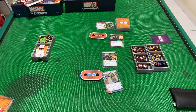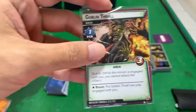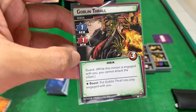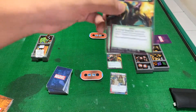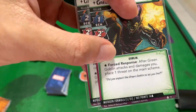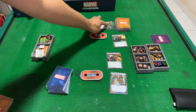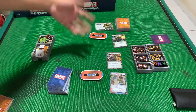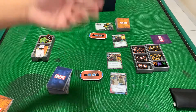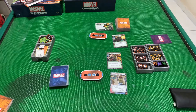Ms. Marvel vs Green Goblin — we start with a Green Goblin minion in play: 1 attack, 1 scheme, he has Guard and 3 health. Then Goblin's response for his level 1 ability: whenever he attacks and damages you, place 1 threat on the main scheme. The main scheme just has 2 starting threat, 7 to hit the next level, and when it's completed basically more Goblin minions start to come out. Let's go — we start with a hand size of 6.